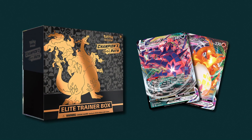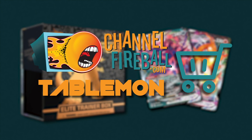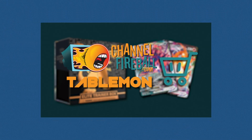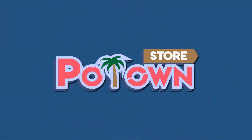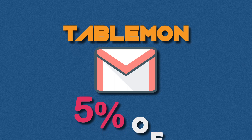Are you looking for sealed product and singles? You can find it all on Channel Fireball. Please use my Tablemon affiliate code when checking out to help support my content. Looking for PTGO codes? Po Town Store has all the latest sets and promos, instantly delivered to your email. You can use Tablemon code when checking out for 5% off.